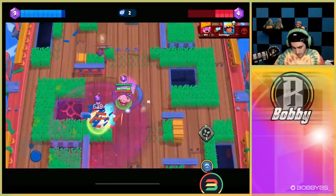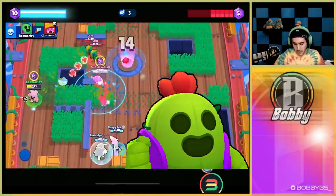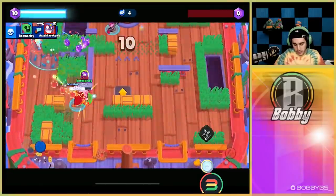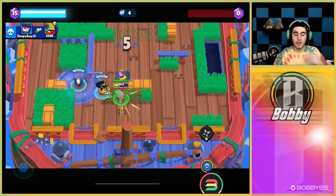UFO goes for a big play, kills two of our teammates, then tries to pull us in. I put a Spike super down and am able to get that kill. Again, Spike is a very broken brawler — not just because of the curveball, he's been broken for a very long time. But it's just super superior right now.